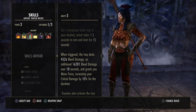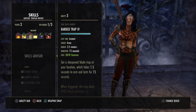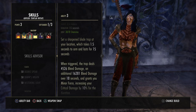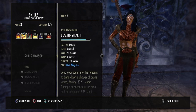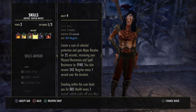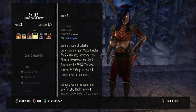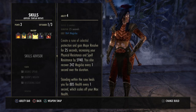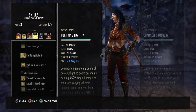Barb Trap deals 4.5k bleed damage and an additional 16.2k bleed damage over 18 seconds when triggered, and grants Minor Force increasing critical damage by 10 percent for the duration. It's our way to get Minor Force and also works as a damage-over-time since we're up close. It lasts roughly 20 seconds total, so we recast it every two rotations. Channel Focus restores 242 magicka every second and heals 885 health per second while standing in the rune, and grants Major Resolve.